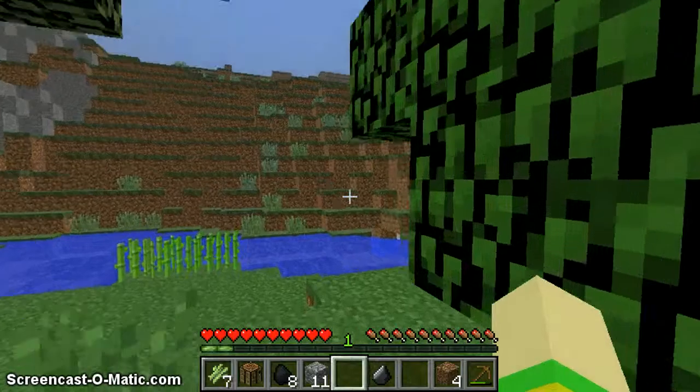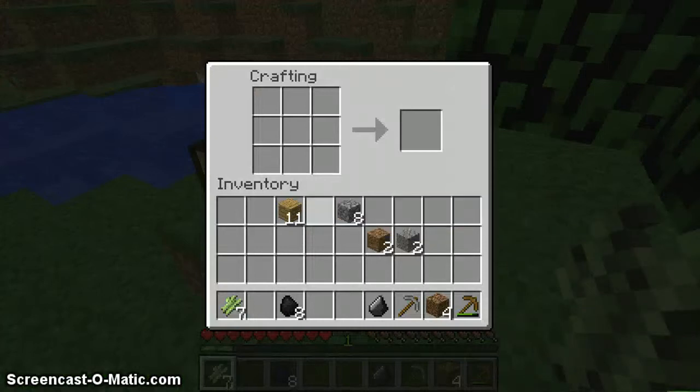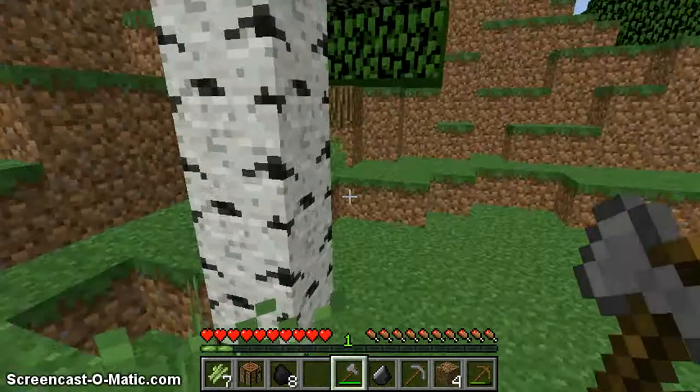Let's go ahead and plop this crafting table back down. Let's go ahead and make a stone pick. And I believe we are ready to start — an axe, just because I'm gonna be mining more trees. And the crafting tables. But yeah, here we go.